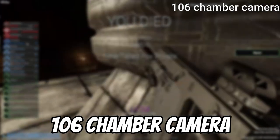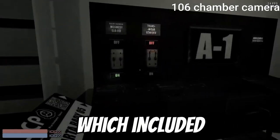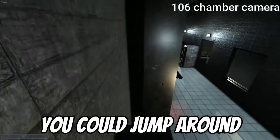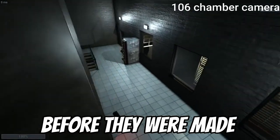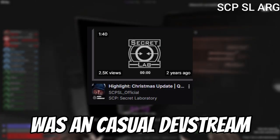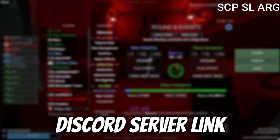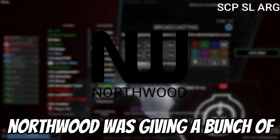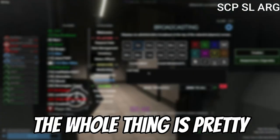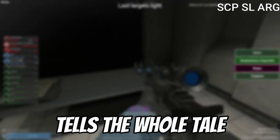The 106 chamber camera probably refers to the earliest version of the 106 chamber, which included control switches and a disabled camera monitor, or it refers to the fact you could jump around on the cameras in his chamber before they were made transparent. The SCPSL ARG began on a casual dev stream which was raided by 079, eventually leading people to a Discord server link where Northwood gave members a bunch of puzzles — kind of like Squid Game. A linked Google Doc explains the whole tale.